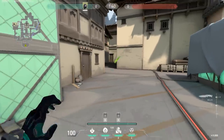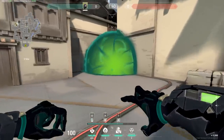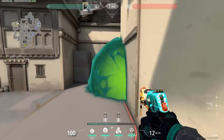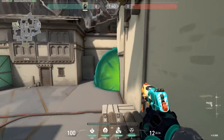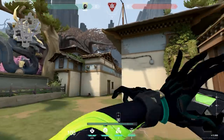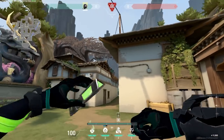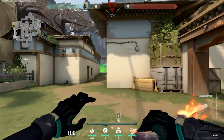On post-plant, Viper has two options. Viper can lock down a chokepoint like CT entrance to C long on Haven with her poison cloud and snakebite to make retaking from that area nearly impossible. Or she should be setting up her poison cloud on top of the bomb and then play just to stop the defuse, because she can stop a defuse for about 16 seconds entirely with her poison cloud and snakebite combo.